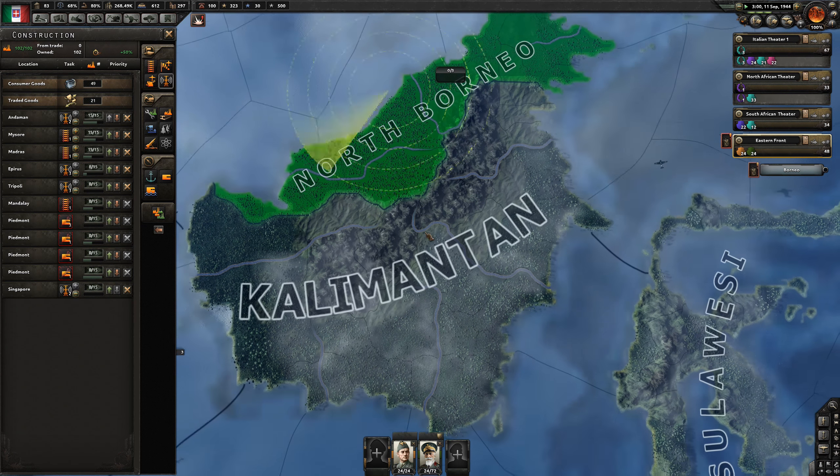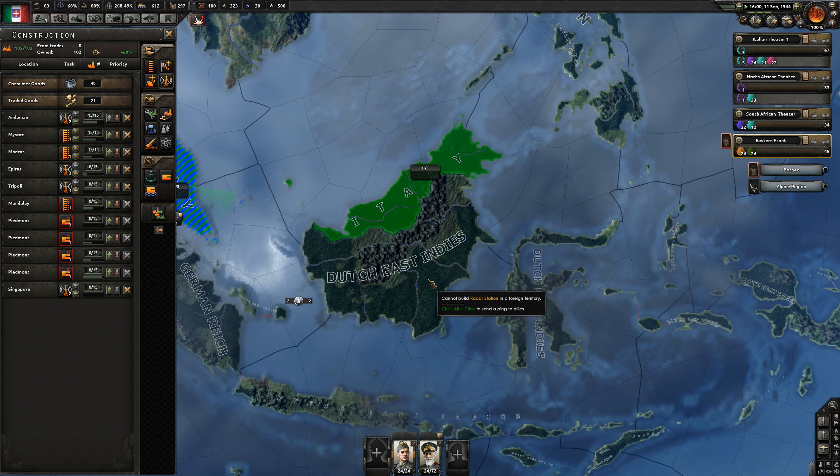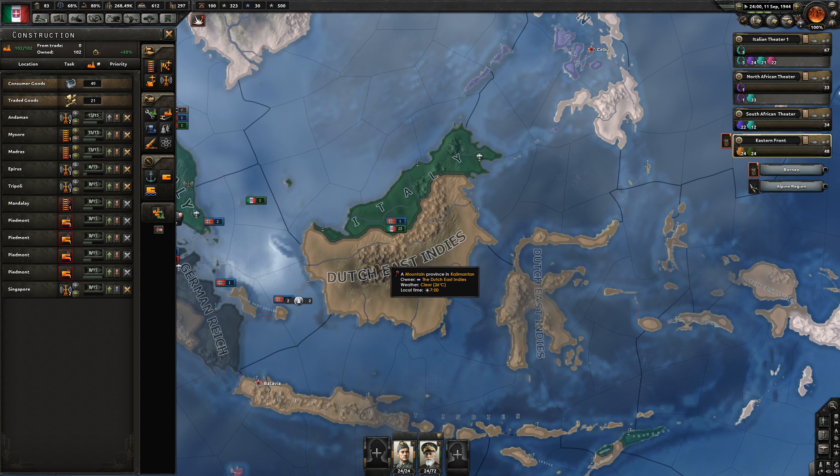I don't think we'll bother with North Borneo since that's all our allies. We can build something in the Dutch East Indies once we've taken that.